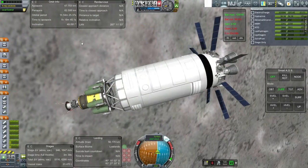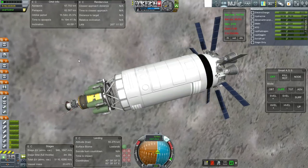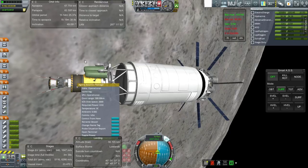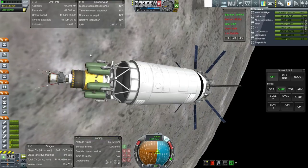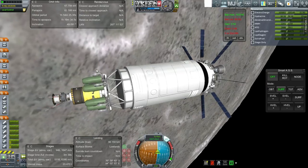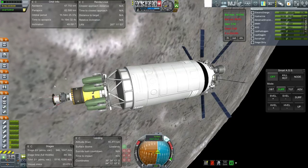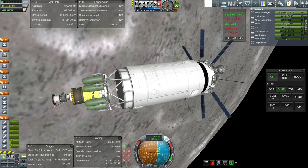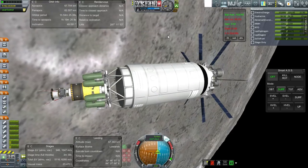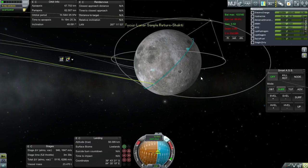Another complication is that we have this Saturn instrumentation unit currently controlling the craft under local control. Once we ditch this stage, we're going to be switching to the Agena. We have to make sure — suddenly I'll have the signal delay. I'm pretty sure I'll have the signal delay once I dump this stage, in which case I'm going to have to adjust for that. That's not all I have to think about, but that's the start.